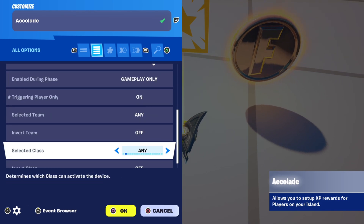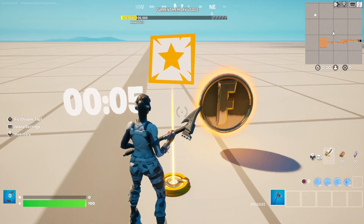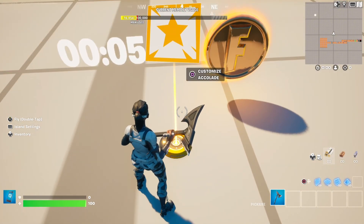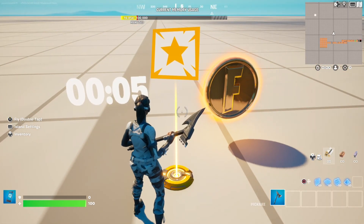Now, how to actually award XP to players in your map — I'll give examples of different ways to do it. There are a lot of different ways, like after a certain amount of time or picking up a coin like in a death run, and I'll show how to make these examples.